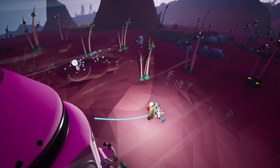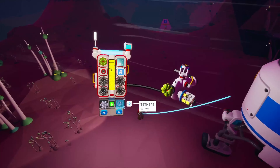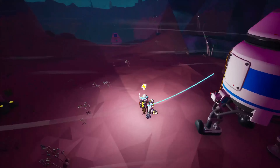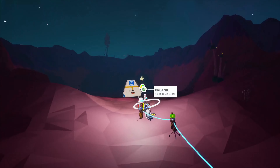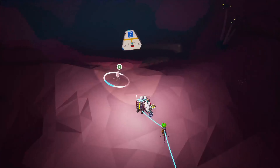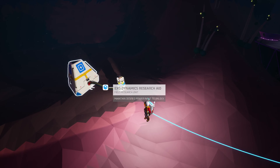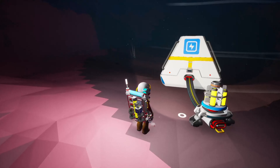First up, we're going to — actually, that wasn't what I wanted at all. I wanted the compound for an extra set of tethers. So, let's print that and let's head off in this direction. You can see we're kind of down in a valley. The terrain is different on all the different planets. Let's plunk this little fella down and connect him up.